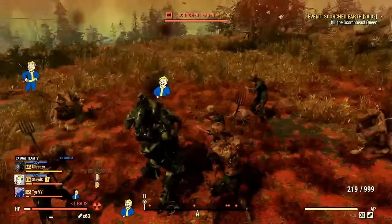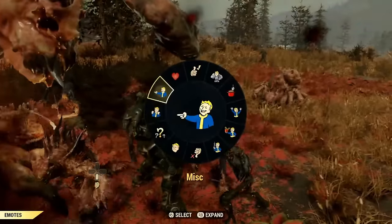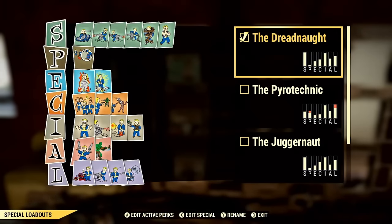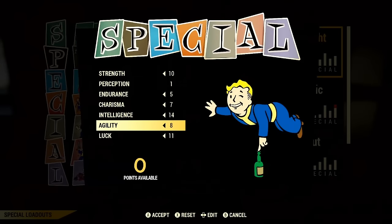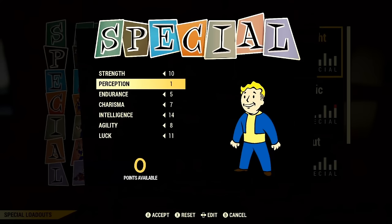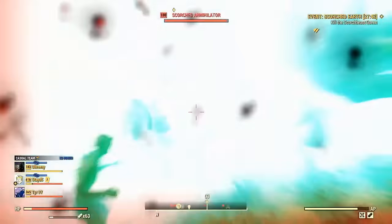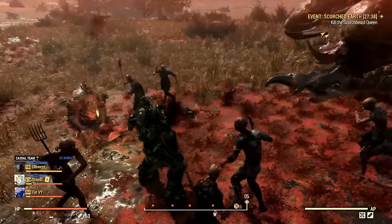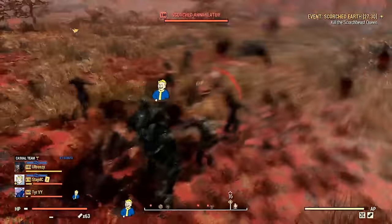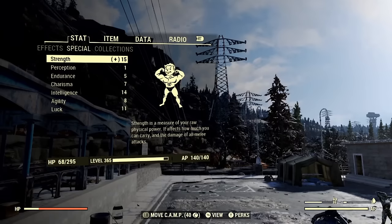For this build you do not need to use any legendary special cards. Pretty much everything we need is available with the default special points once we reach level 50. However, I have fully maxed out legendary strength for a little more wiggle room with certain perks. You will need the following base special points: 10 Strength, 1 Perception, 5 Endurance, 7 Charisma, 14 Intelligence, 8 Agility, and 11 Luck. I have made use of one fully ranked up legendary special card — legendary strength — which raises strength to 15. You can choose not to use it, but you will miss out on a few perk cards.